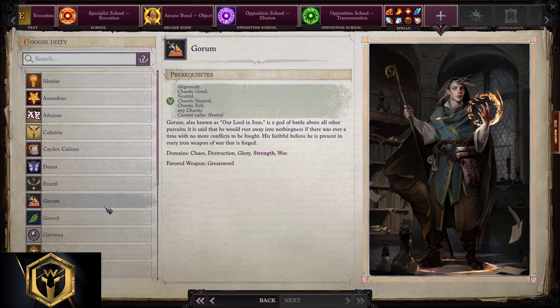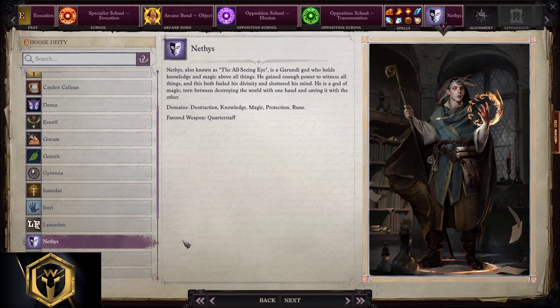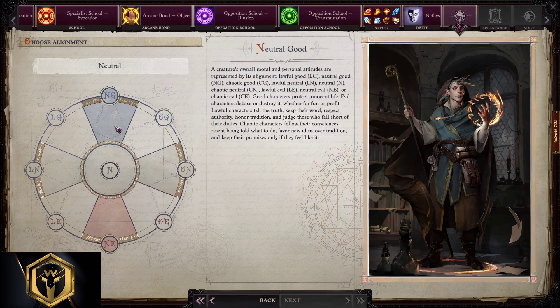For Deity there is only one choice: Nethys, because of the quarterstaff. Whether you want to be good or evil is entirely your choice — pick what you like the most.